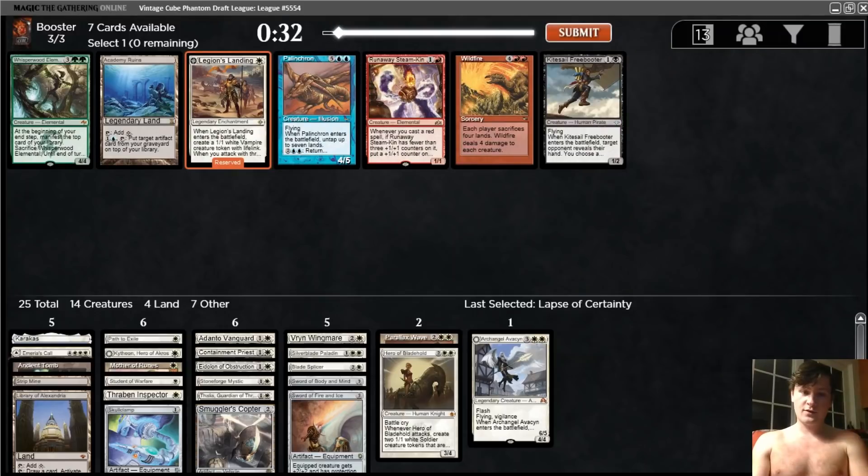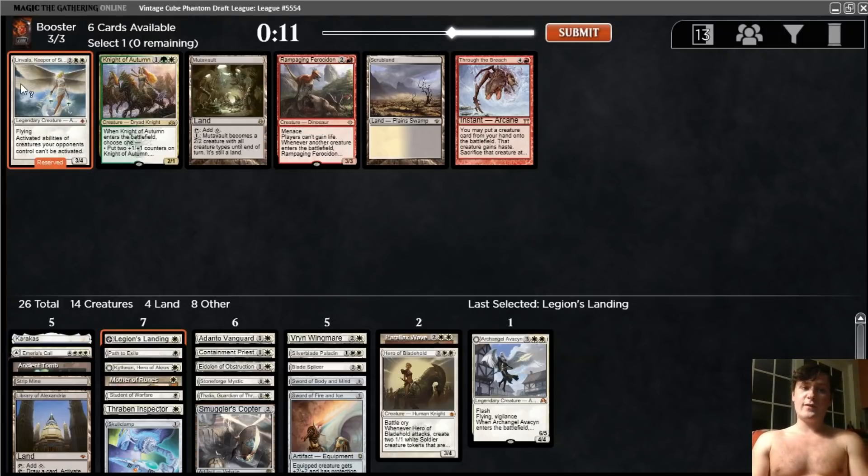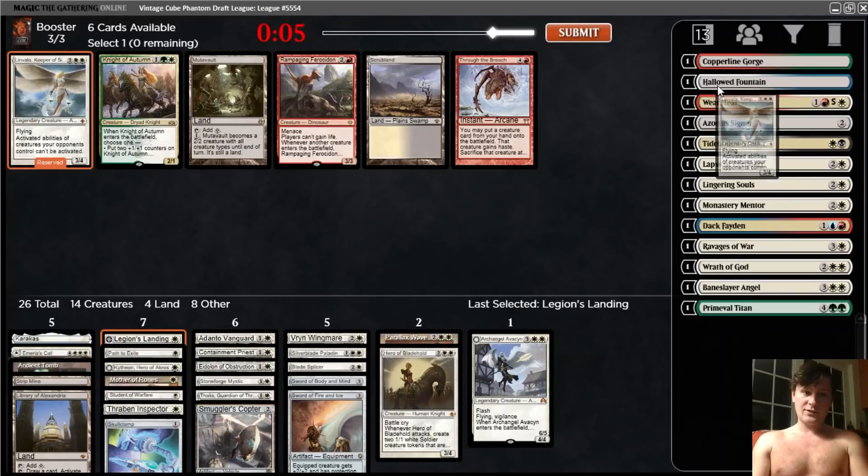Nice — Legion's Landing came around. Very happy about that. And the Mutavault. Mutavault versus Linvala — I think I'm actually going to take Linvala here. Mutavault's good, but we already have three colorless lands, so it's getting to the point where there is some cost. And Linvala is a genuinely great sideboard option. I would probably play the Mutavault if I had it, but Linvala I won't main deck — it'll be the best card in the deck in some matchups, especially against Monogreen, which can be a tough matchup.